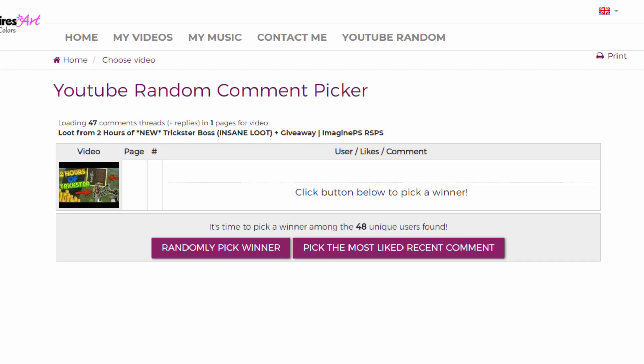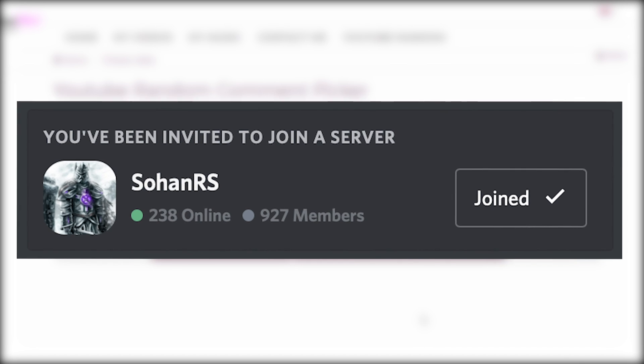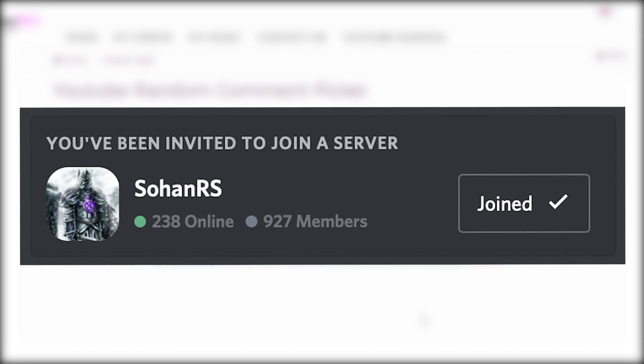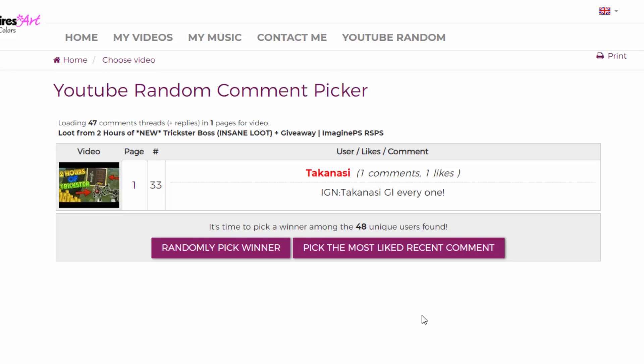Now it's time to pick the giveaway results from the previous video. I was giving away two extreme lamps worth one quadrillion each, which can be used to buy extreme donor status in-game — it has a bunch of cool benefits you can find on the forums. 48 unique users actually entered. The first winner is Enraro — congratulations, you just won yourself an extreme donor lamp. The second winner goes to Takanasi. Congrats to those two. If you are one of the winners, message me on Discord — the link is in the description below. It's my personal Discord with over a thousand people, and it's a really fun place to hang out. I also do giveaways there every now and then, so feel free to join. Thanks for watching, guys.